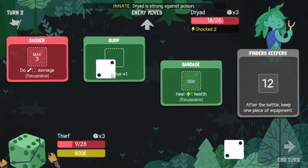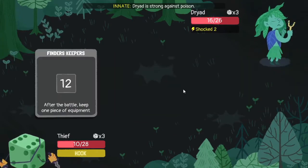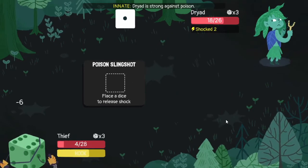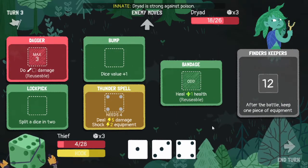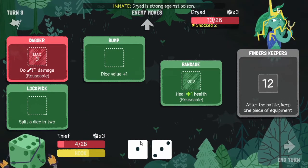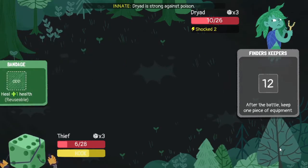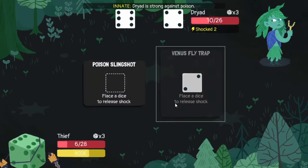Let's just grab another health and deal two damage. Both of them are shocked but he just deals another six damage to us. He deals another six and heals two - that's not great. We definitely need to shock him right now - that needs to happen. Split this dice in two, deal three damage, and let's heal for two. He's still rolled a six every time. And now we're dead.